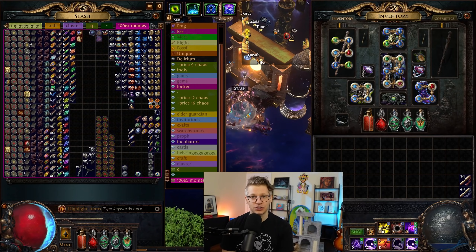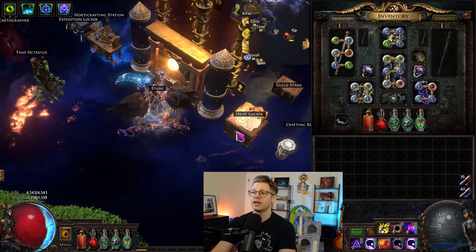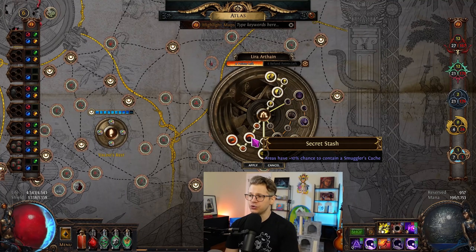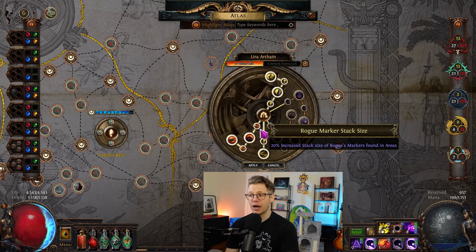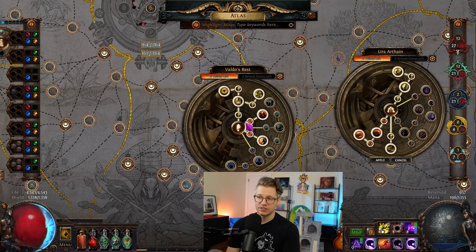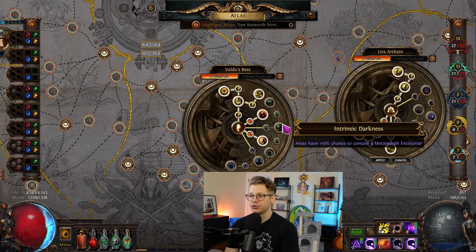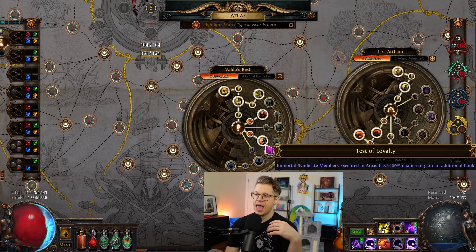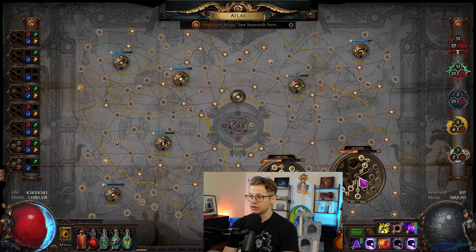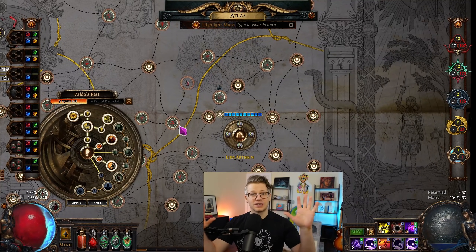Without further ado, let's get right into it — we're going to keep these short and sweet. The strategy today was to farm Lira Arthane and Valdo's Rest for blighted maps. We also wanted to get some heist stuff and run some blueprints afterwards. Incidentally, while in Valdo's Rest, we wanted to get some Jun missions and perhaps sell an Ashling during the farming.